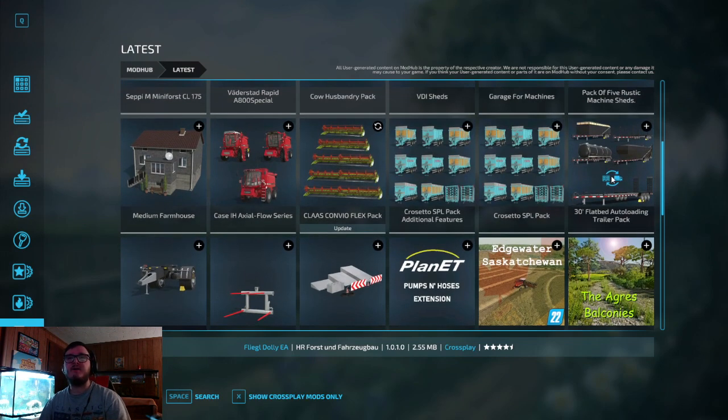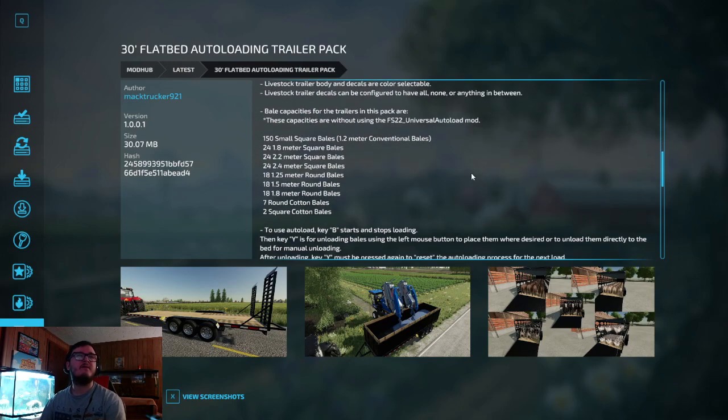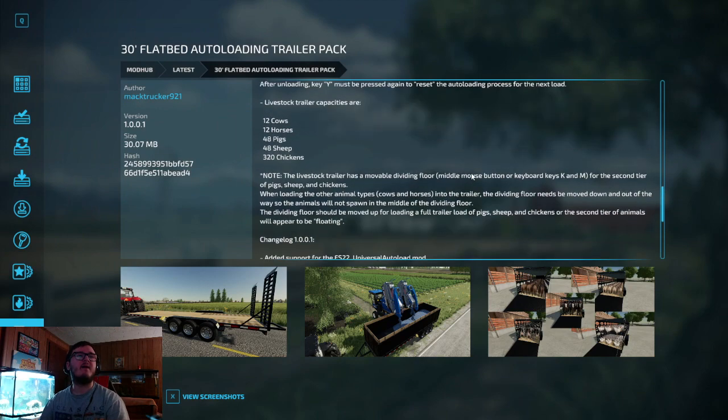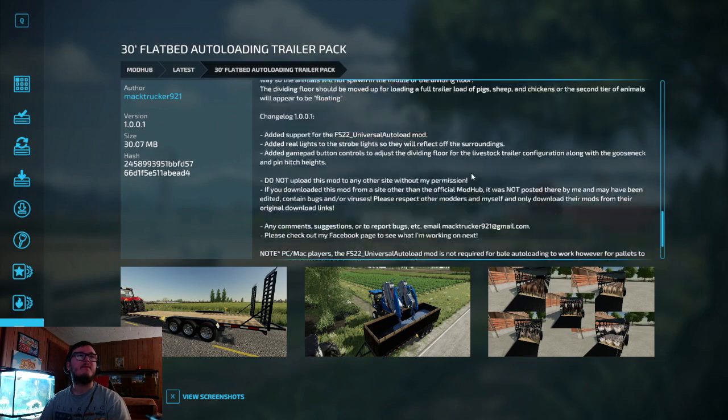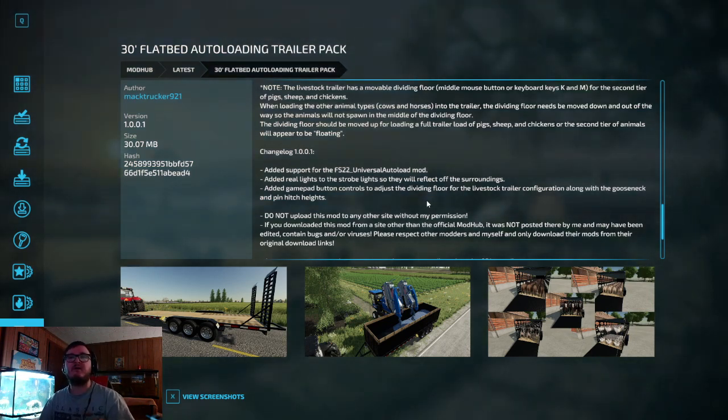We have the 30-inch Flatbed Auto Loading Trail Pack — this is an update. They added support for the FS22 Universal Auto Load mod, real lights and strobe lights that reflect off surroundings, and added gamepad button controls to adjust the dividing floor for the livestock trailer configuration along with the goose deck and pin hitch heights.